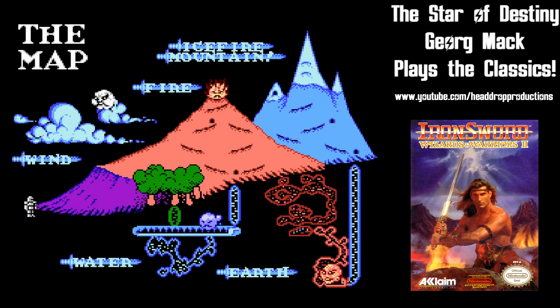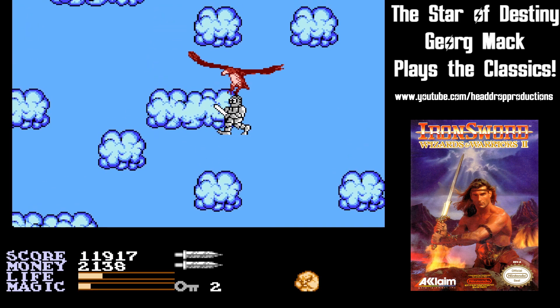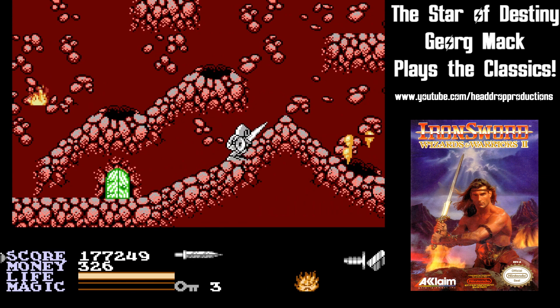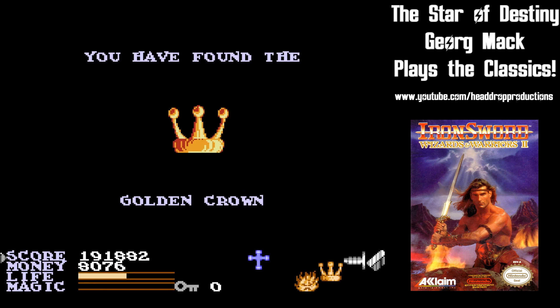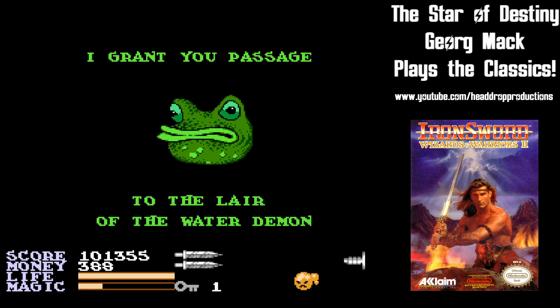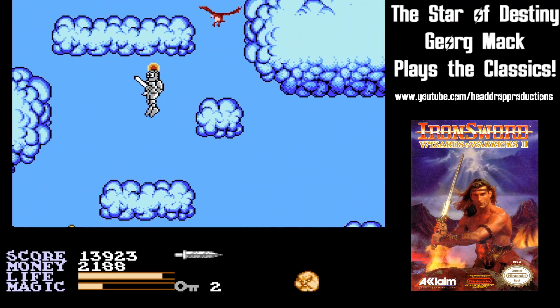The goal is to reforge the Iron Sword by collecting pieces from the four domains: wind, water, fire, and earth. In order to find each piece, you have to find a golden item to give to the animal king of the domain. Each level is filled with enemies, jumps, and hidden areas.